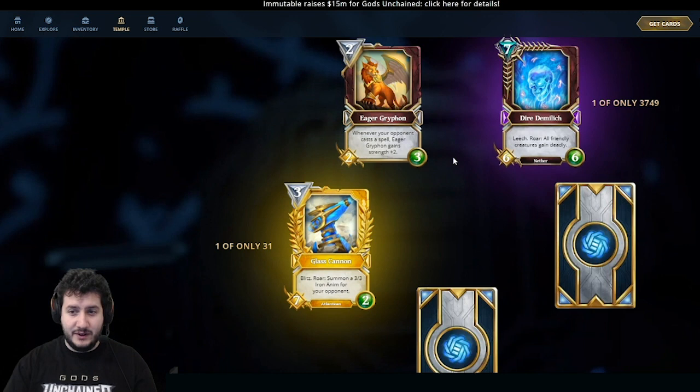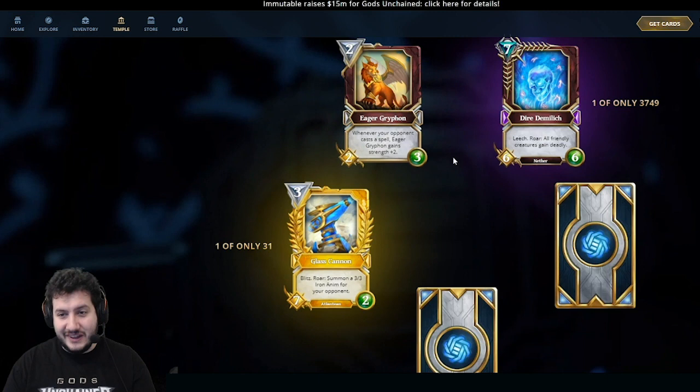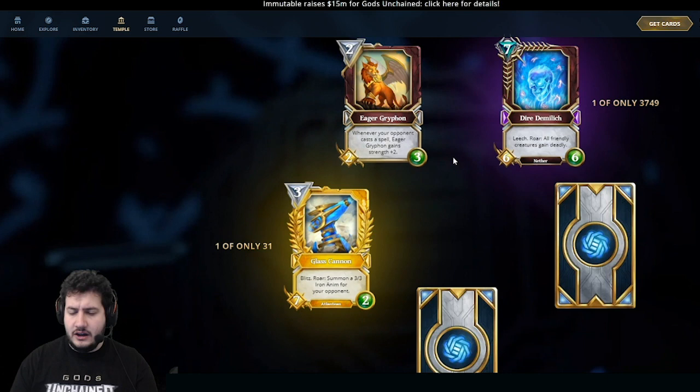We got an epic Diet Demolich — wow! 7-mana 6-6. This also got buffed recently — crazy pack, it's just all the buffed cards! It has Leech, and Roar: all friendly creatures gain Deadly. We changed it from 6-mana to 7-mana and turned its effect into a Roar so that if you remove the Demolich, creatures still have Deadly. It's a really high-value control late-game card and also a mid-game finisher — it lets you turn your 1-1 tokens into Deadlies. Big fan of the art on that one too.